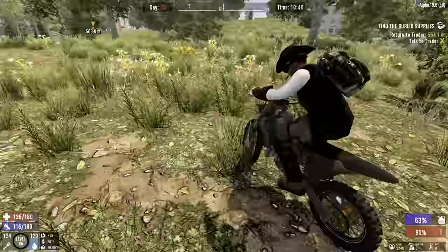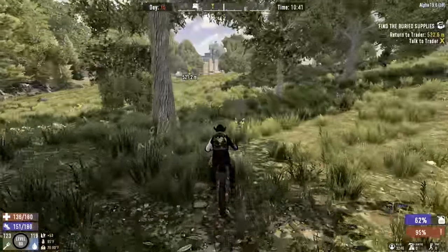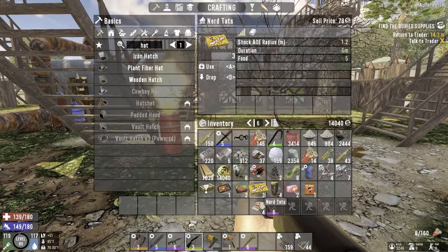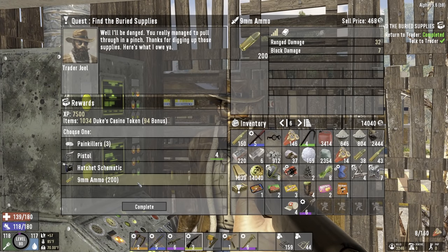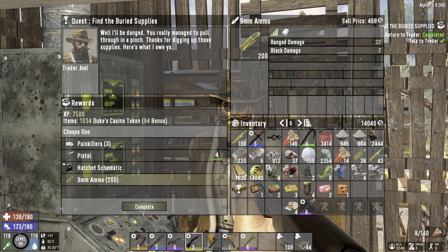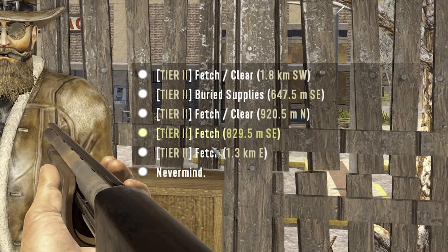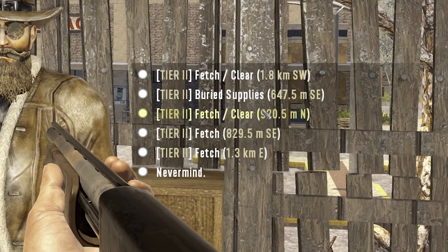Let's go turn our quest in. I have tons of money now, so we can check the vending machines while we're at it. Not a bad haul — a few nerd tats, the usual stuff. All right Joel, what do you got for me? Hatchet schematics and 9 mil. Ooh, a pistol — that's worth quite a bit. But we need the ammo for the new SMG turrets that we have set up, so I will take that. Any more jobs for me?